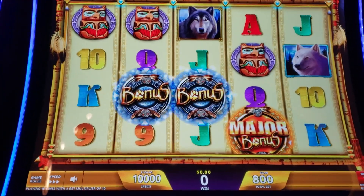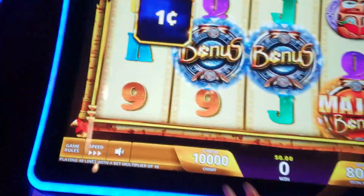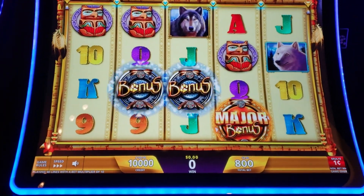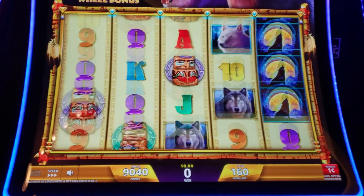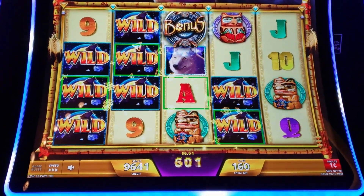I'm going to start out with the one cent denomination on the high bet, which is an $8 bet. I kind of like to do that once in a while — say hello to the machine, get it warmed up. It's $1.60.